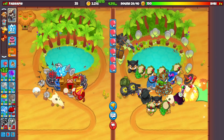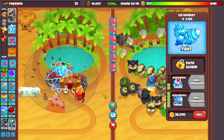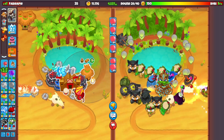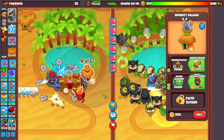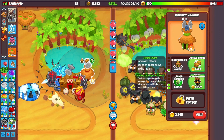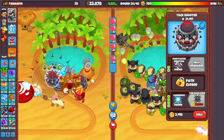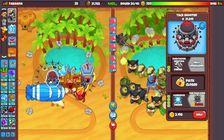So you go for the bottom path and then you want Icicle Impale. This upgrade is a little expensive around these rounds, but you're going to need it if you want to defend DDTs — as you can see it slows down MOABs, and it does the same thing to DDTs. That's really good. The second way to defend DDTs if you don't have fifth tier is to get a village with Monkey Intelligence Bureau, which grants special bloon popping knowledge allowing nearby monkeys to pop all bloon types.